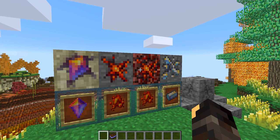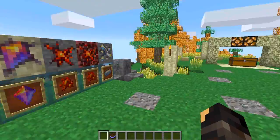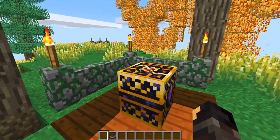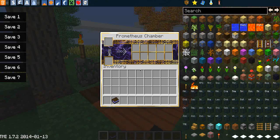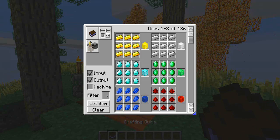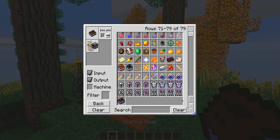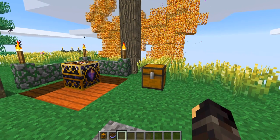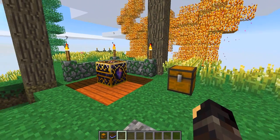These stones are used in crafting recipes to build really cool tiered armor sets, which is the main goal of this mod. Let's start over here with this bad boy — it's called the Prometheus Chamber, essentially like an uber furnace. Let's see how we make it. For some reason the recipe wasn't in the crafting book, which is a bit strange.